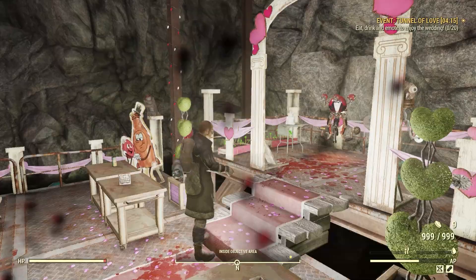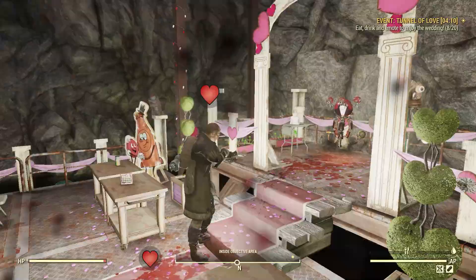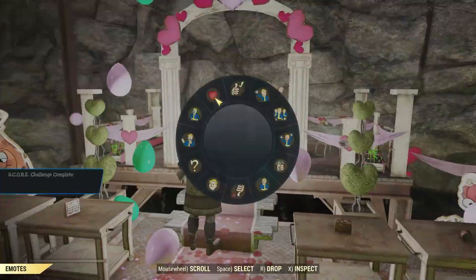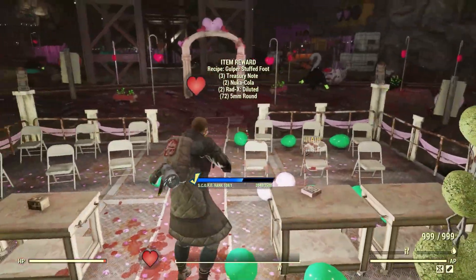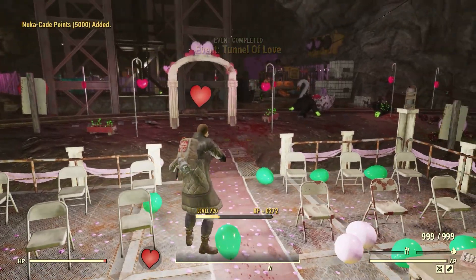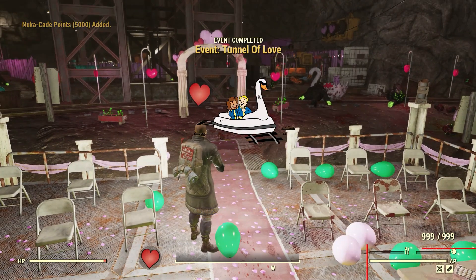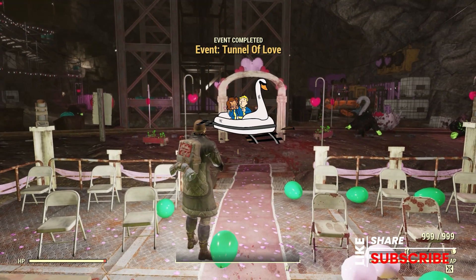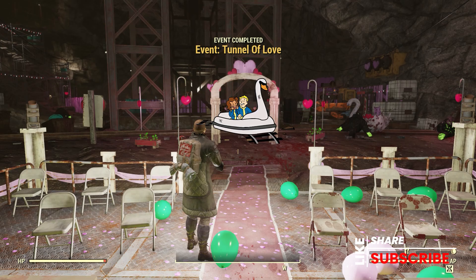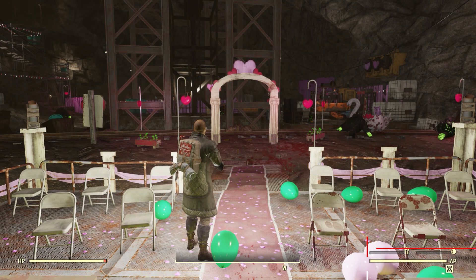Once Miss Lovely is put together and ready to go, you must emote 20 times to complete the event. And that was a step-by-step walkthrough for the event Tunnel of Love. If this video was any help to you, please give it a thumbs up, or if you're stuck somewhere and want to leave a question down in the comment section, do that too — I'll try to get to you or someone else in our community will. Hit the subscribe button if you like this kind of content, and I'll see you guys soon in Appalachia. Love you, bye.